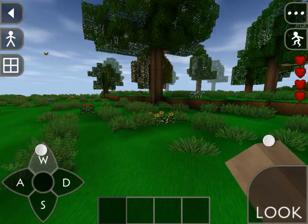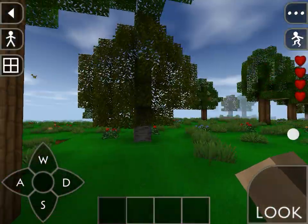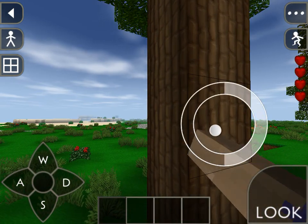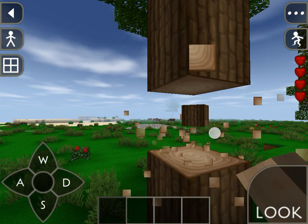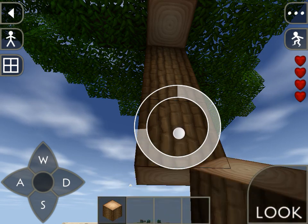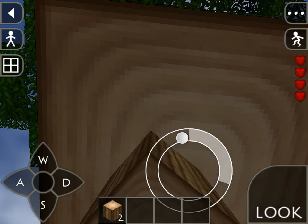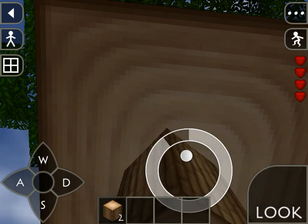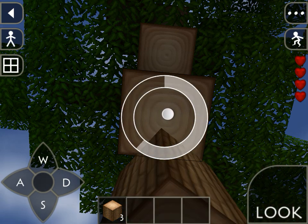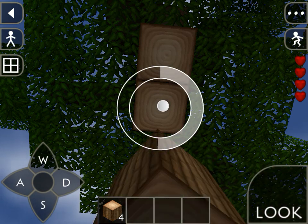Okay, first when you start playing Survival Craft you should go and get wood. Now I'm here and I start punching the wood. You only hold your iPad screen or iPhone to get wood — it's very easy. You only need to hold your iPad or iPhone screen. It takes a second, not a minute, and after that you get a block of wood. Okay, now I'm going to get all of the wood.